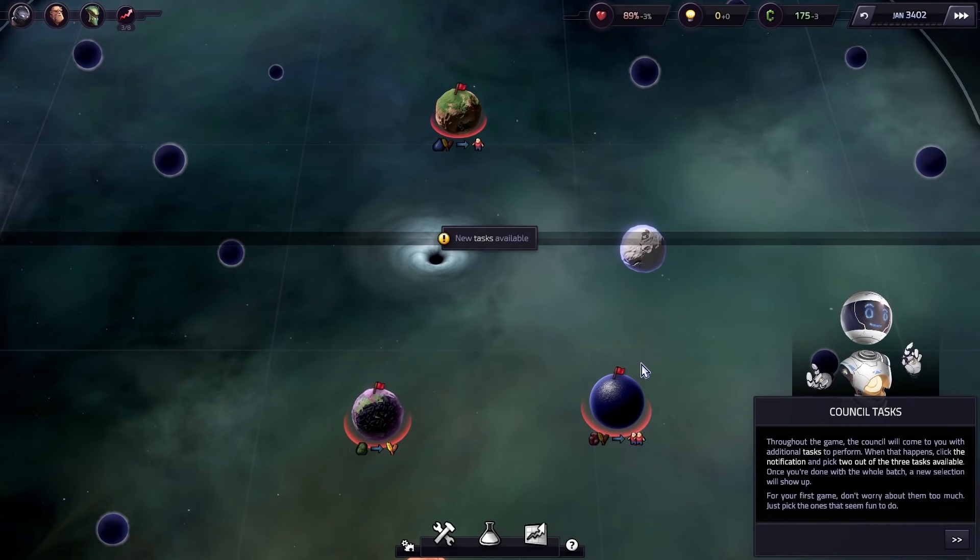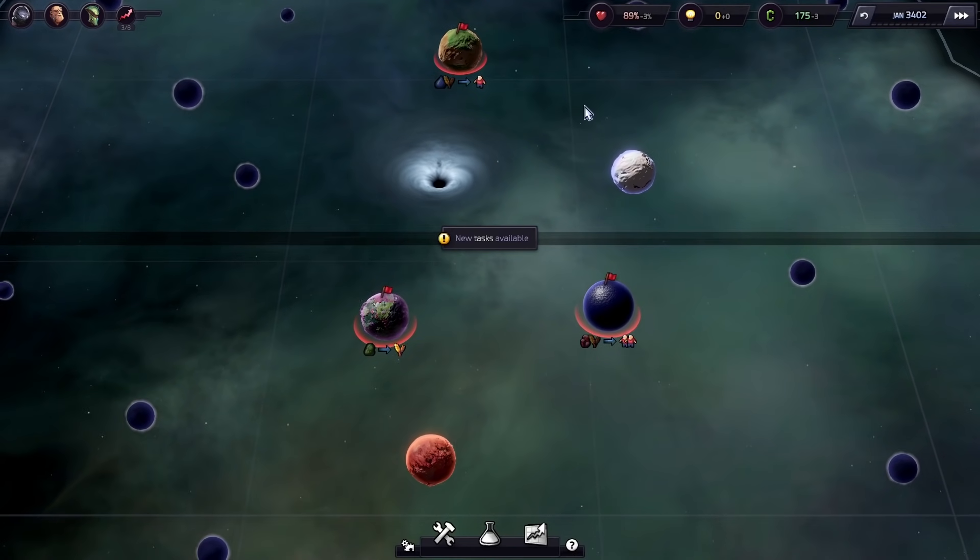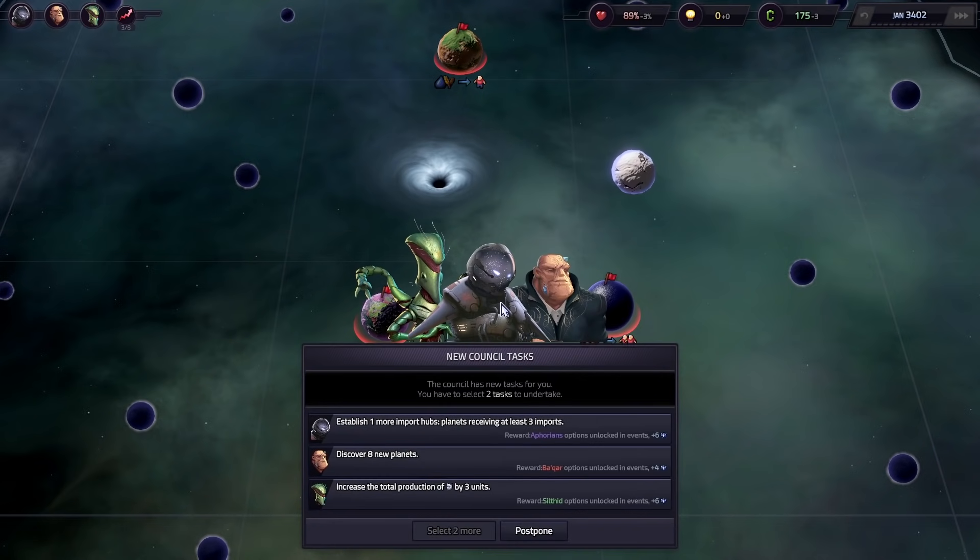Council tasks — throughout the game, the council will come to you with additional tasks to perform. When that happens, click the notification and pick two of the three tasks available. Once you're done with the whole batch, a new selection will show up. For your first game, don't worry about them too much — just pick the ones that seem fun to do. New tasks available — let's see what we've got.